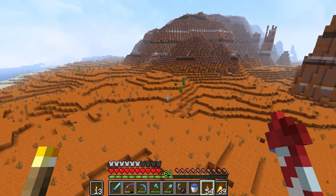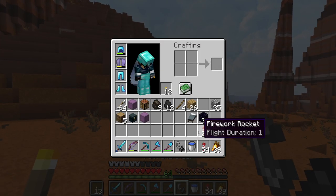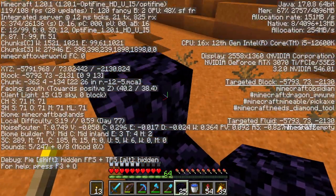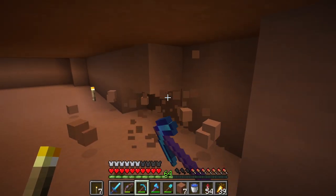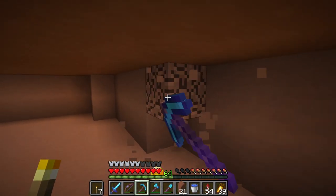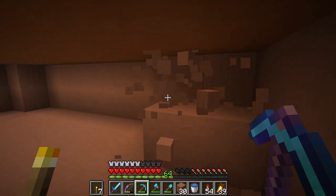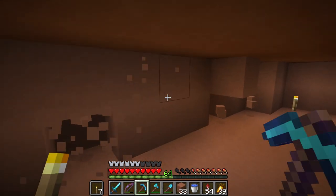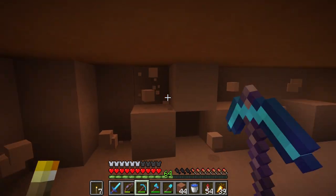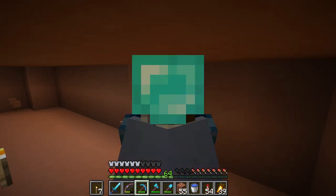This is actually kind of good, because I want to set up a portal out here. I did bring some obsidian. Let's go ahead and take the coordinates and we're gonna light it and not go in. This is the reason why we came so far out — we need some terracotta. And luckily we have a shulker box, so I'll go ahead and fill that up before I take off. Later on I'm sure we'll set up a mining outpost once I get a beacon and just load up on this stuff, because it is super useful. It's a great block to build with. I love me some terracotta.